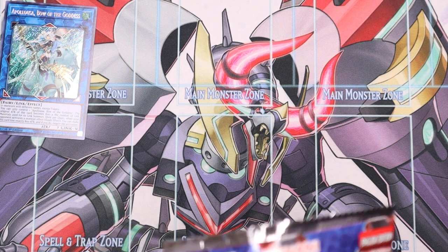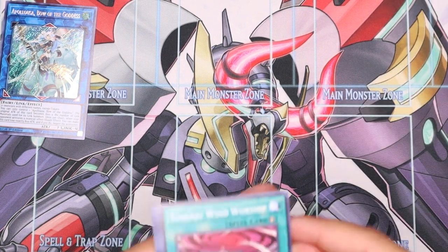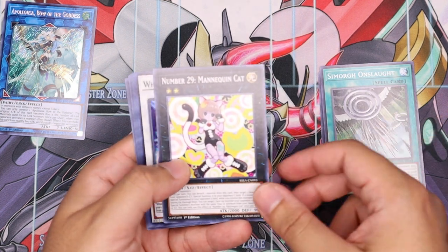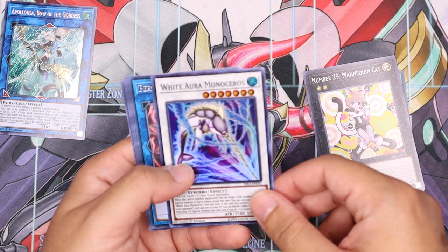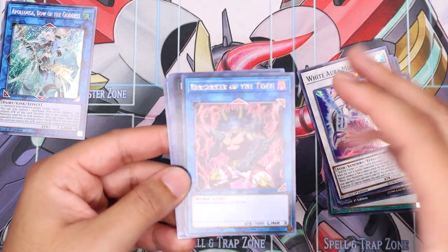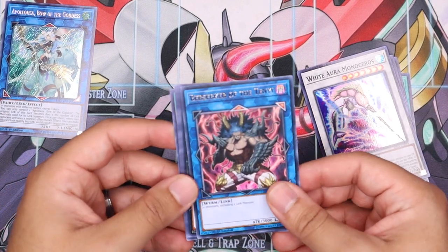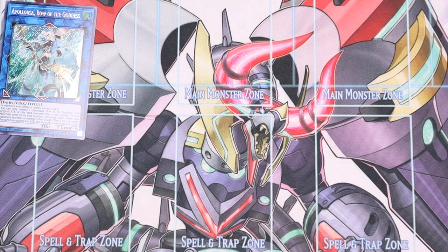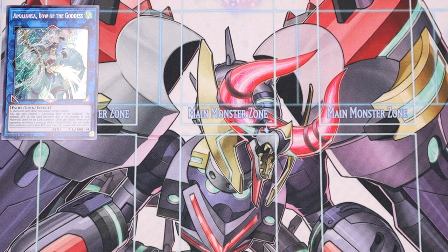Give us some luck — isn't it like the 50th anniversary of Apollo 11 or something like that? Another Simorge, Mannequin Cat, White Aura Monoceros — nice, another water synchro fish monster. Hey, Berserker of the Tenyi! Yeah, we're getting a lot of good Tenyi cards so far. This is their boss monster — Tenyi is basically 'protect the castle' and this is their castle. Look at that guy's arms — man, one day I need to hit the gym. So far cannot complain — we got Apollo!